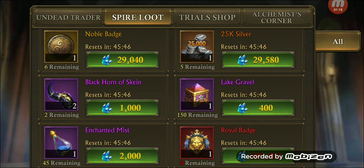In the spire, I didn't realize if they were giving away blackhorns of skein or not. I just thought it was new, so I thought I'd mention that. That's one way to get some of these to update your artifacts — one of the items you could collect from the spire.